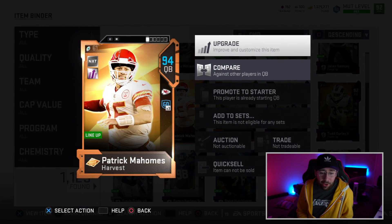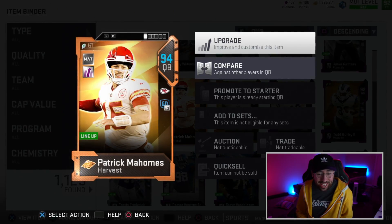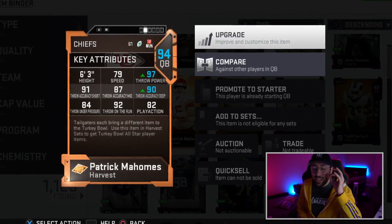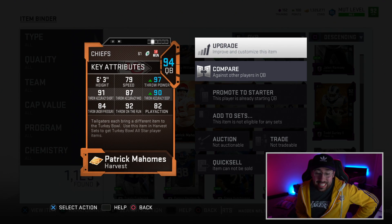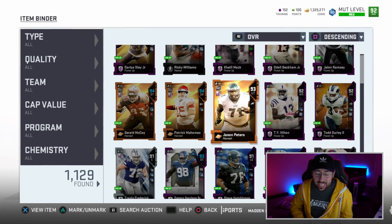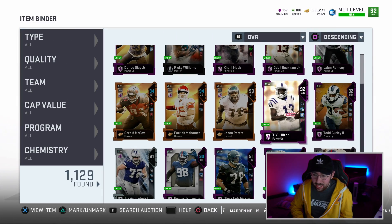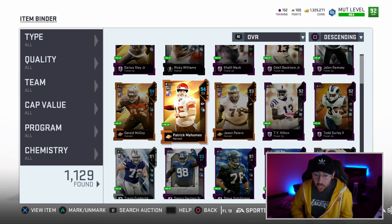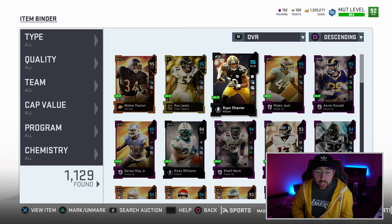We got Pat Mahomes — the guy that I am very afraid of for the rest. 79 speed, but 97 throw power and 90 deep accuracy. This card is very good. I haven't gotten a chance to put Jason Peters in the lineup, or maybe there's another card — I might be wrong. But other than that, those are the new cards that we have.